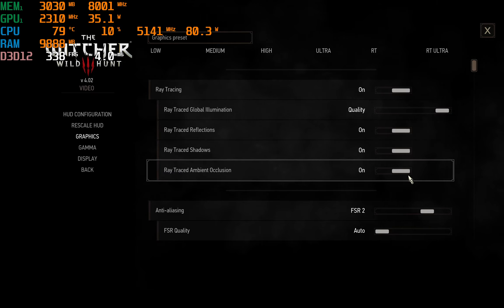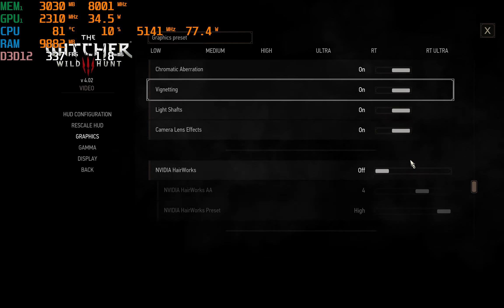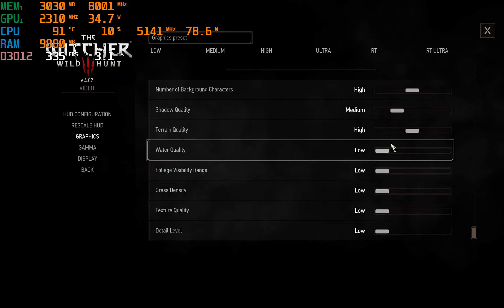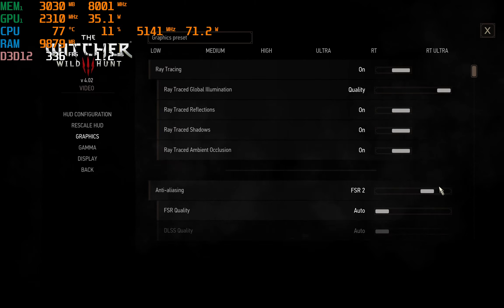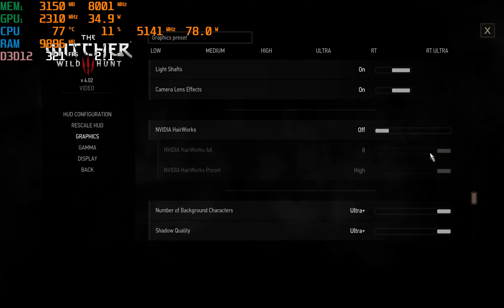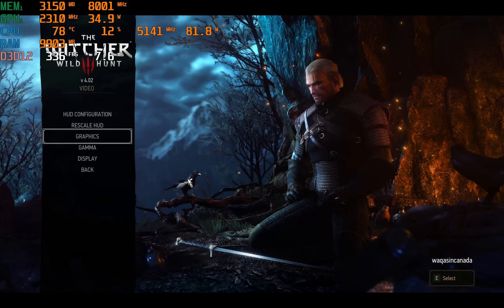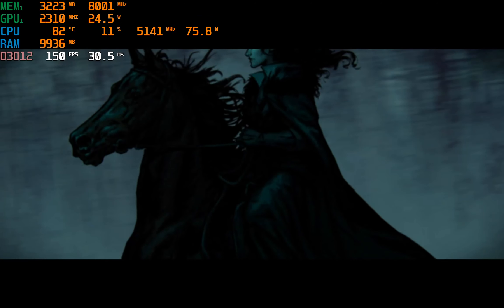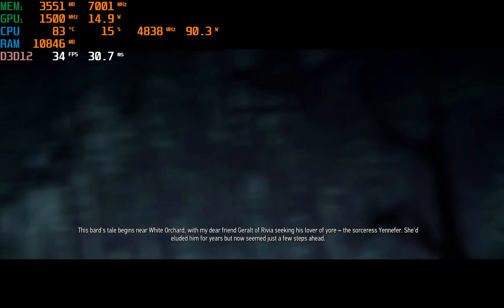Ray trace reflections, shadows are on, ambient occlusion is on, and everything else should be on or high. If we set ray tracing to ultra, this should crank these up as well — there we are. All right, so now we're running in ultra mode. Let's see where the gameplay sits here; I restarted this game for the umpteenth time, so bear with me as I jump into the actual gameplay.